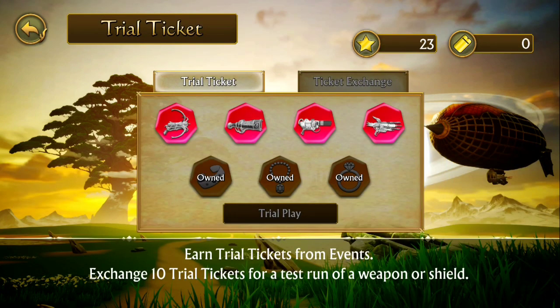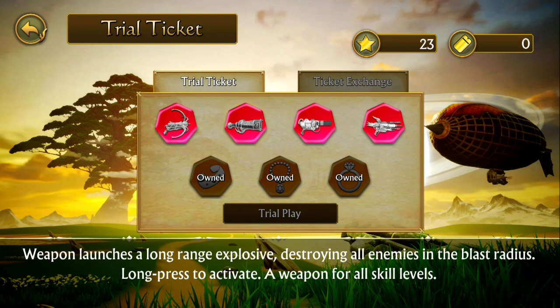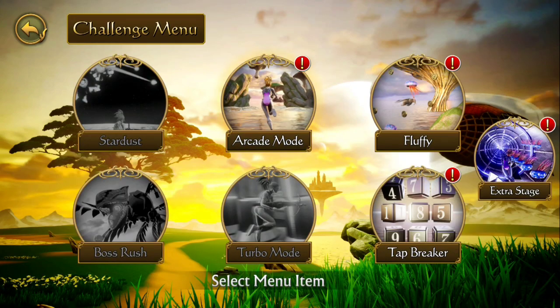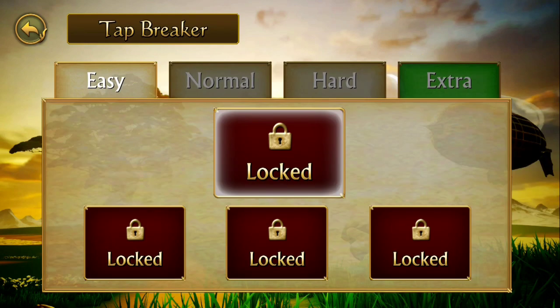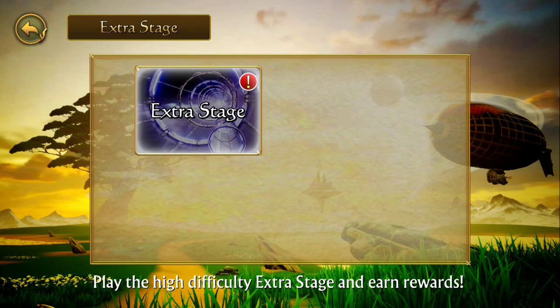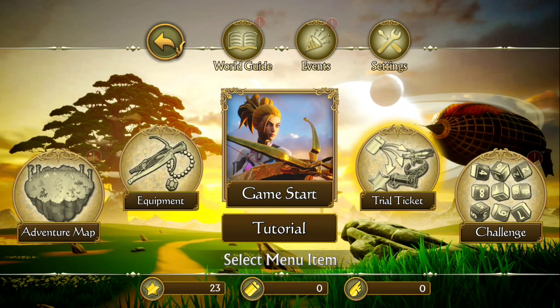You can also do trial tickets, and there are challenges you can do. In terms of modes, there's arcade mode — which is what you typically play — and then you have Fluffy, which is an easy mode; Turbo mode; Boss Rush; Stardust, which is a different type of game; Tab Breaker; and then the extra stage.